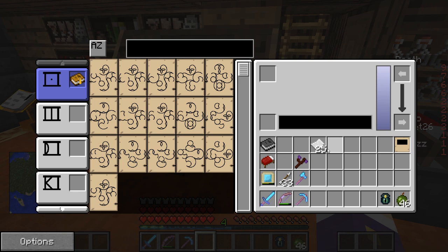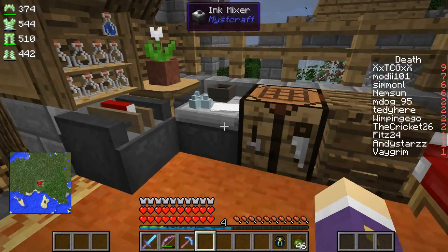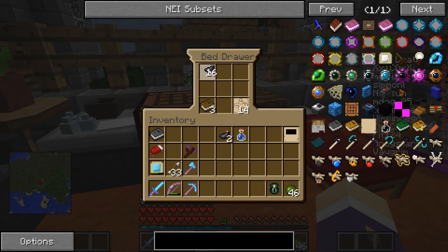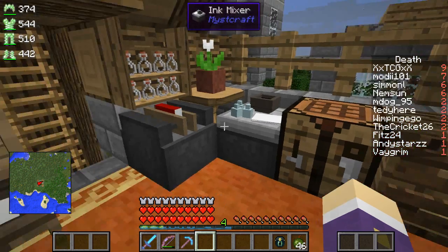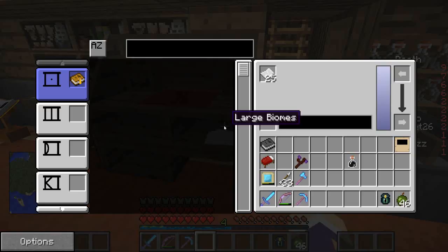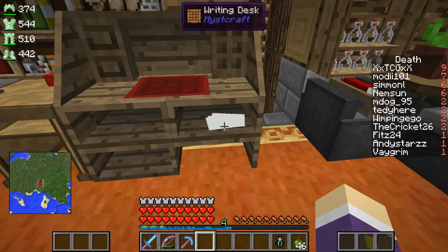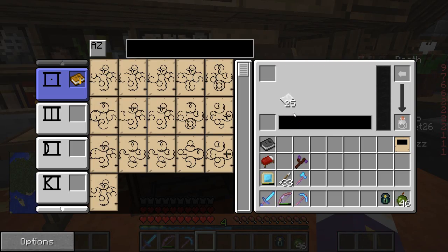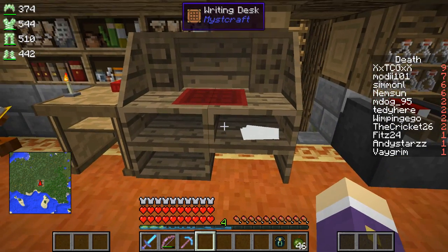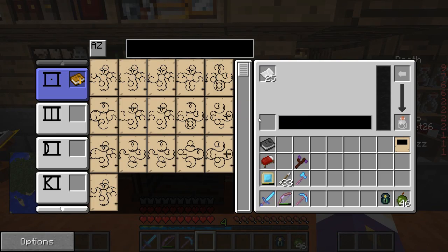I'll make more ink up when we need it. I hadn't noticed before that you put paper in there — I think that's a new feature. I don't remember ever seeing that before, and I've played with Miscraft quite a bit. I wouldn't say I'm an expert at it, but I've messed with Miscraft quite a bit.